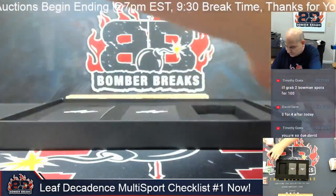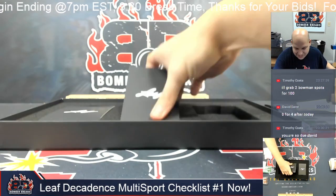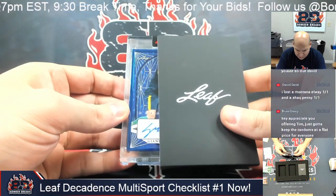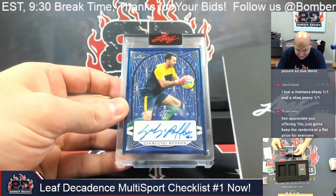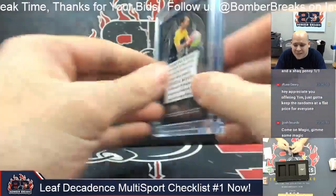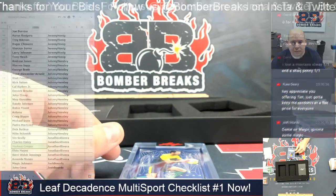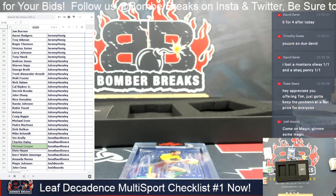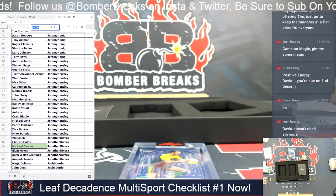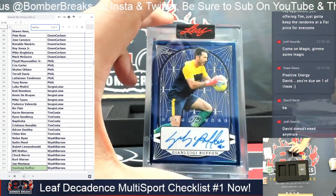We've still got two more cards. I see a very nice-looking blue — I got Luigi Buffon, goalkeeper extraordinaire. Buffon, two out of five, in the blue. Another footballer. Buffon is Wyatt — that is going to be yours. Luigi Buffon.